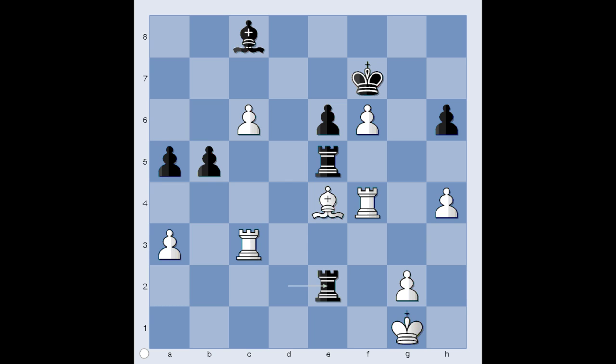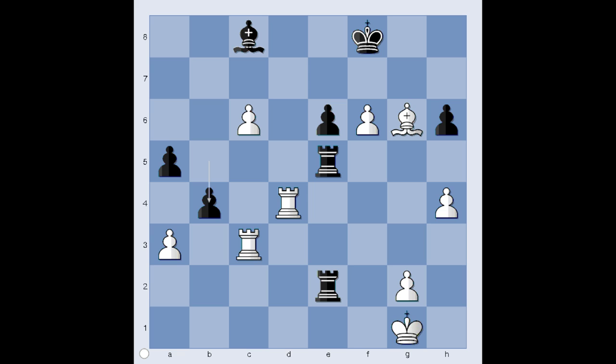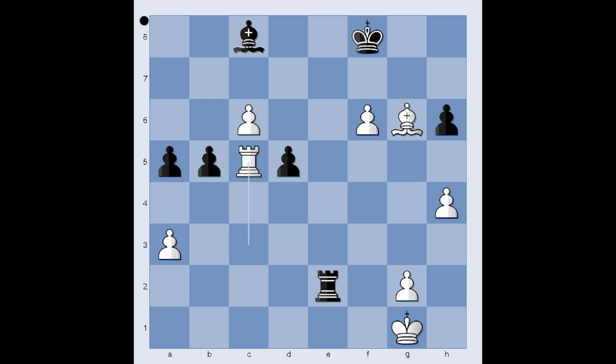What did you find? Svidler played the brilliant move bishop to g6 check, and Aronian played king to f8. What happens if king takes bishop? If king takes bishop, then f7 and the pawn would promote to queen. So Aronian played king to f8. Rook to d4 — what is the threat? Let's play a random move: b4. Rook to d8, checkmate! So in the game Aronian played rook to d5, rook takes rook, pawn takes rook, rook to c5 — white's rook has a feast.